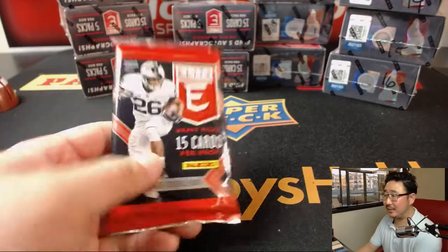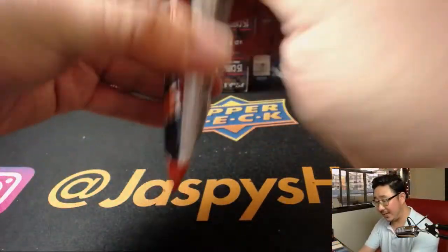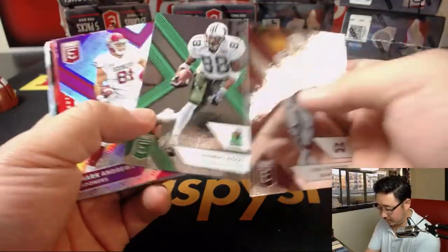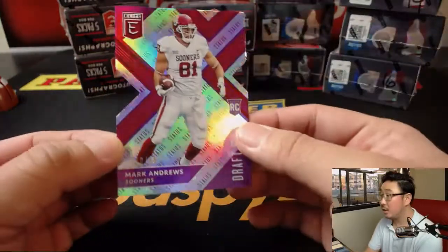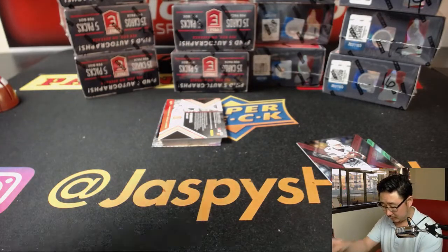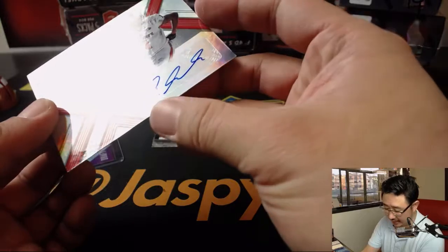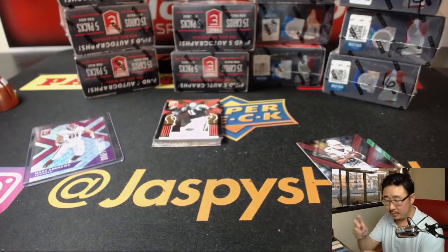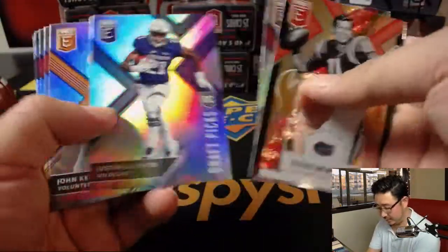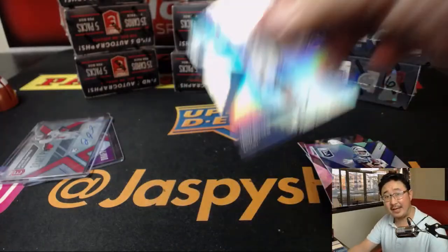And last but not least, Thomas with pack 3 — who's looking for a Geiss. A Geiss would be nice. We're going to start off with Mark Andrews die-cut, 40 out of 99. And not a Geiss, but you get Jalen Samuels from NC State. Let's see what else you have here — there's Josh Rosen and Derwin James at the end. There you have it, ladies and gentlemen.